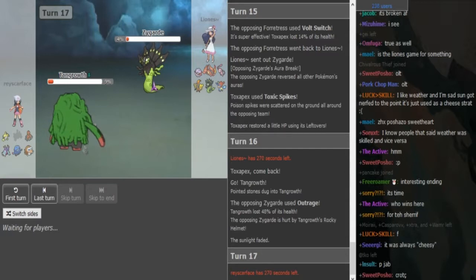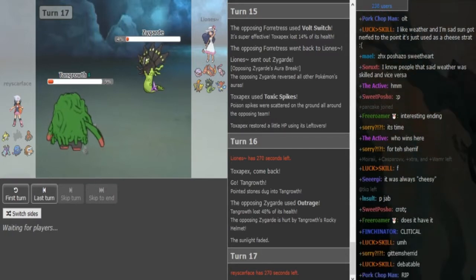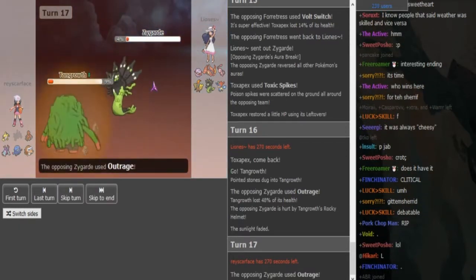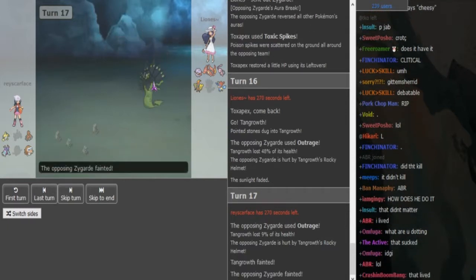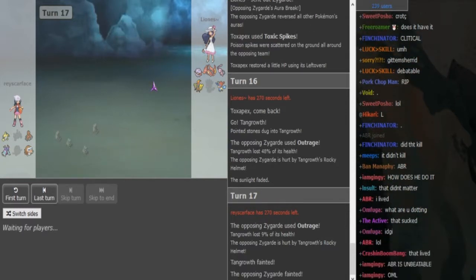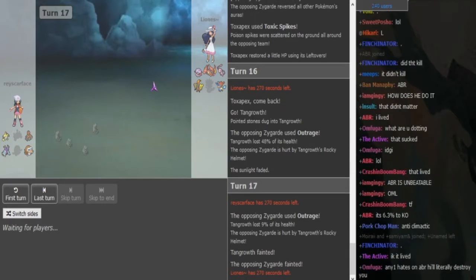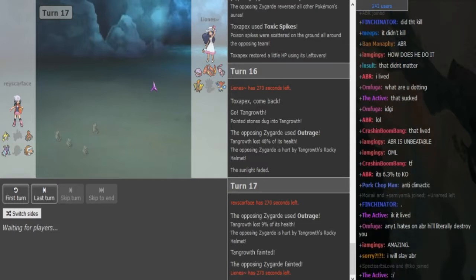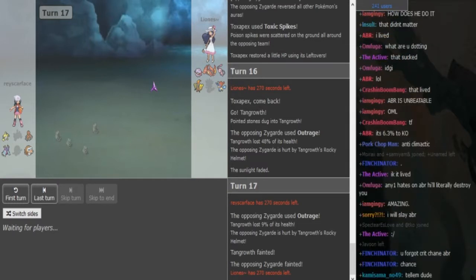I'm thinking about how Lyonis can win this. Coco is gonna U-turn around later to weaken them. He does sack off the Tangrowth to get rid of the Zygarde. So Coco can U-turn around, but the T-spikes are gonna be annoying.